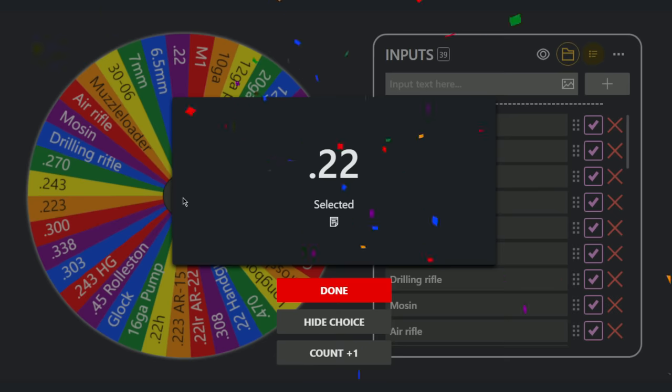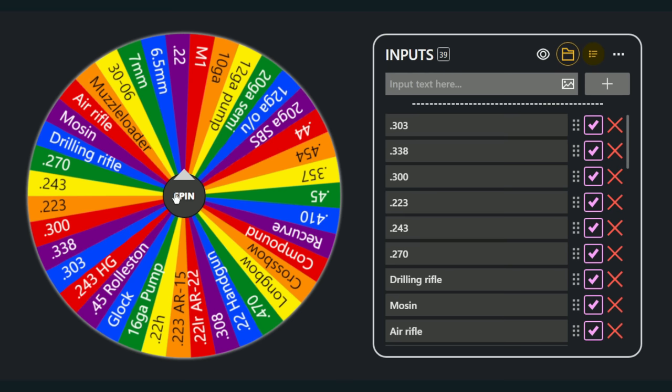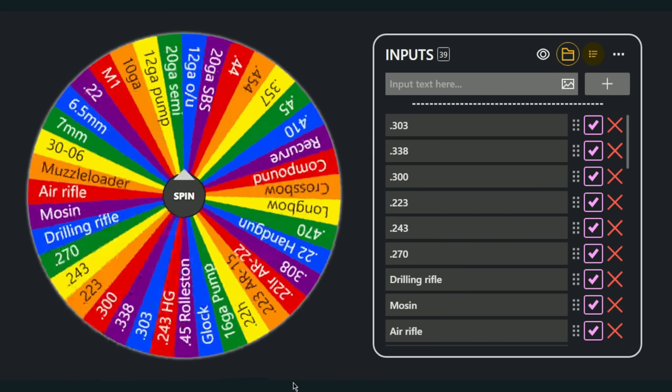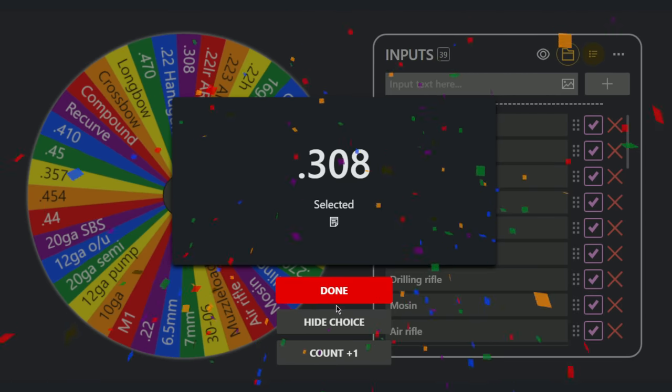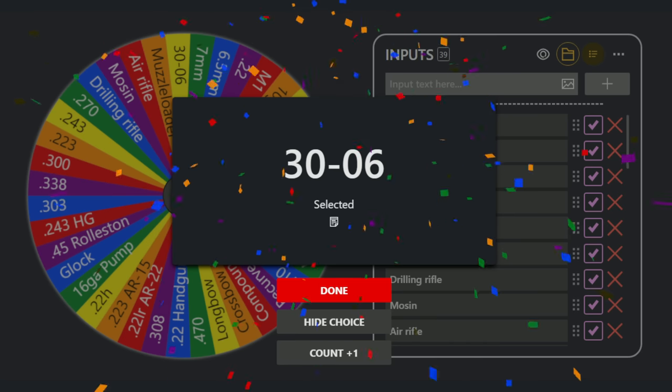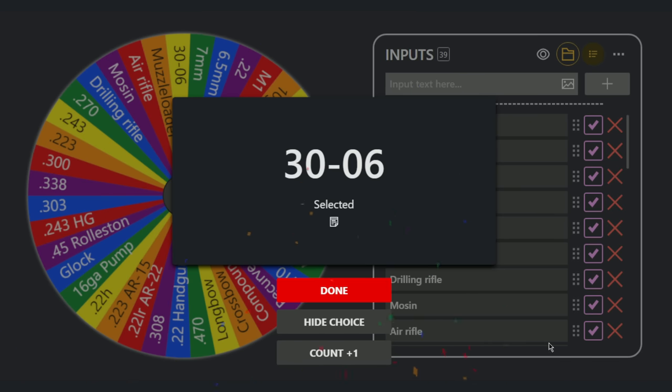The 4 weapons we're going to get are the .22 rifle. Number 2 is the 7mm, which is actually a fantastic weapon. Number 3 is the .308. We don't have anything to cover classes 2, 3, and 4, so if we find a fox or something like that we're not going to be able to take it. That's very unfortunate, but I think we're still going to have a fun time with this loadout.